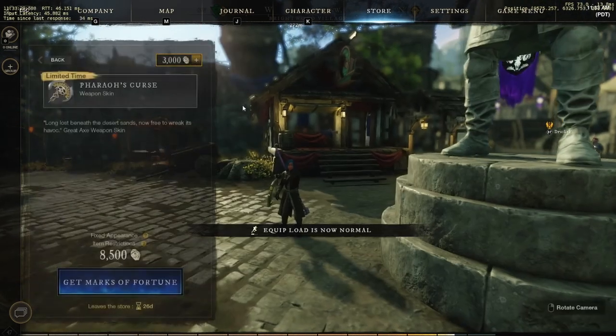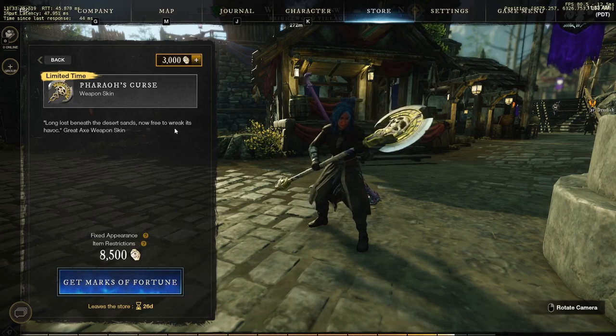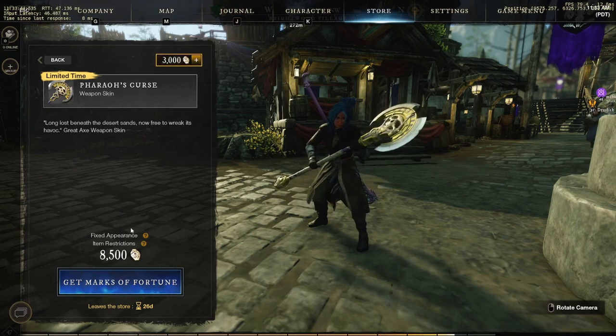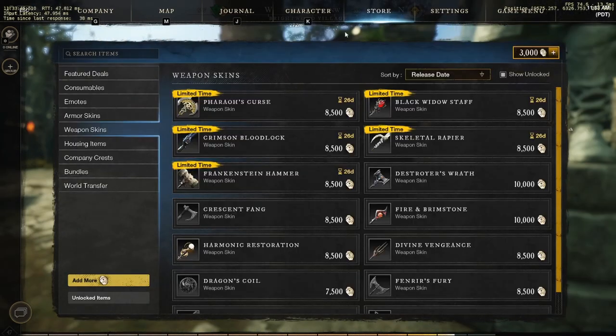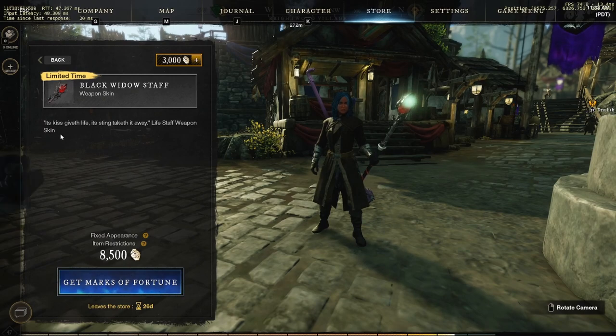For weapon skins, the first one for the greataxe is the Pharaoh's Curse — long lost beneath the desert sands, now free to wreak its havoc. It's a pretty sick skin. If I was a greataxe user I'd probably use it, but I'm not, so I'm not going to get it. It's 8,500 coins. Then you have the Black Widow's Staff, which is a life staff skin — its kiss giveth life, its sting takes it away. It's also 8,500 coins.